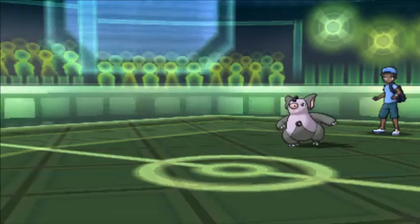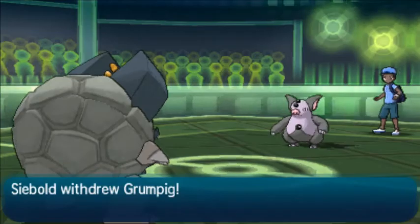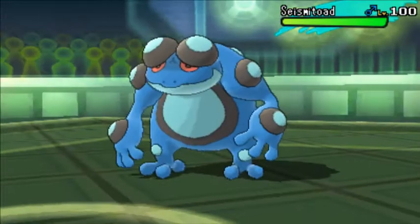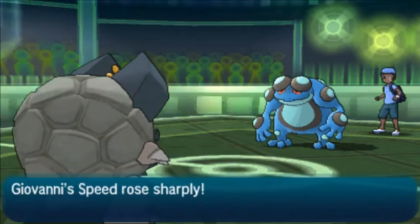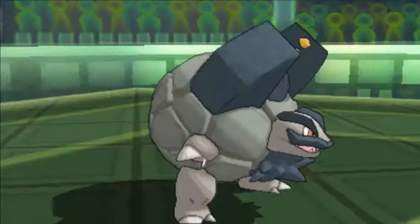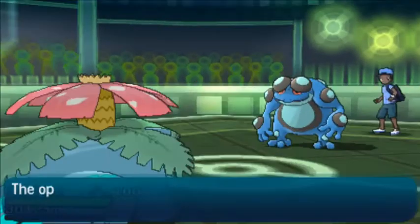I'm going to go into my Golem over here, just to try to get up the Rock Polish. Because with the Rock Polish, I should be able to outspeed everything on this team. But he's going to go into his Seismitoad, which is pretty good for him because now he can go for the Scald and also set up stuff. So I'm going to switch out into my Venusaur in case he wants to go for a Scald right off the bat, which he does.